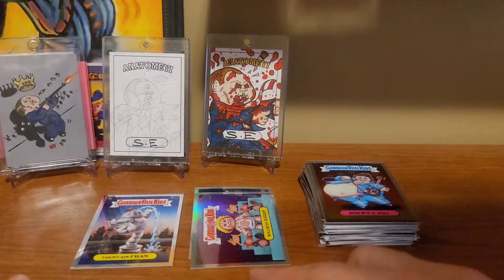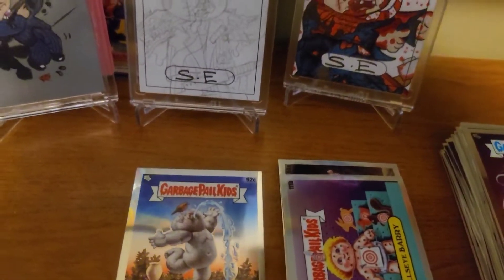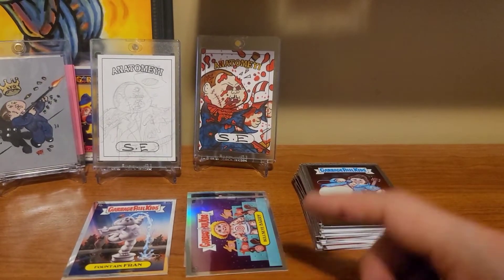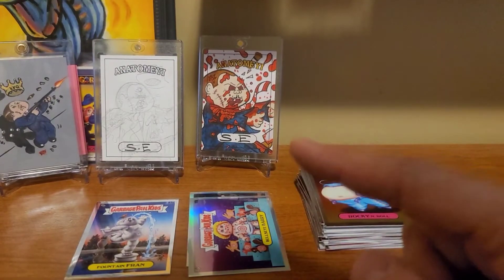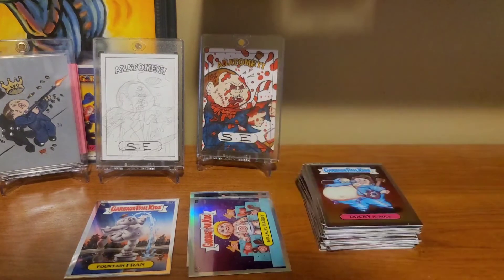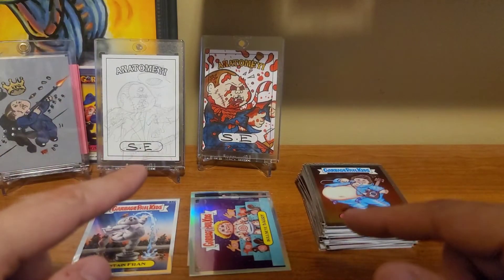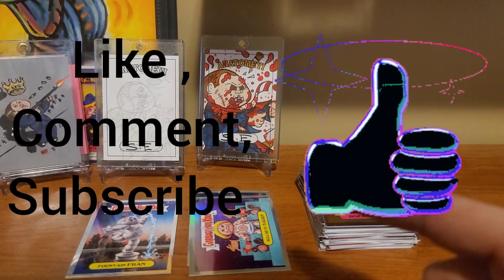Alrighty guys, we did only get the one last hit, but that's okay because we pulled another C card — Fountain Fran — and the two refractors. We also had a couple packs that yielded some extra cards. You guys saw it, I'm not crazy. So let me know what you guys think down in the comments — have you ever seen this before? Has anybody opened anything and gotten extra cards? Because we did it right here. Hope you guys liked this, we'll see you in the next video.